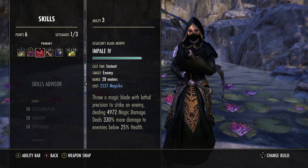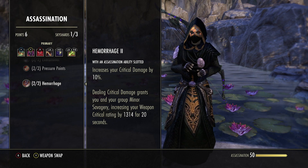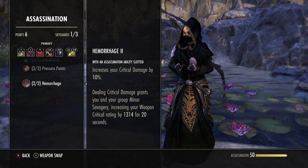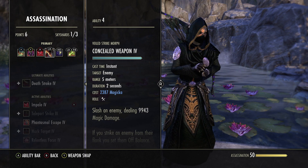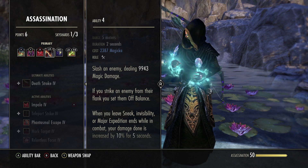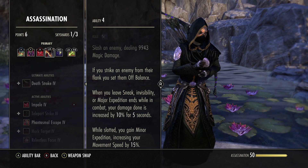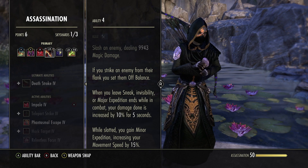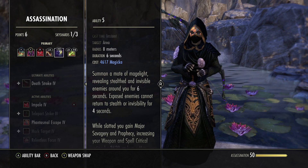Next we run Impale as an execute follow-up. The main reason is the Hemorrhage passive from Assassination: it increases your critical damage by 10% and dealing critical damage grants you and your group Minor Savagery, increasing weapon crit by 6% for 20 seconds. Ten percent crit damage and 6% crit — hard to say no. Next we run Concealed Weapon, which has one of the most powerful passives in the game: while slotted, when you leave sneak, invisibility, or when Major Expedition ends while in combat, your damage done is increased by 10% for five seconds — basically Major Berserk just from having this ability slotted.